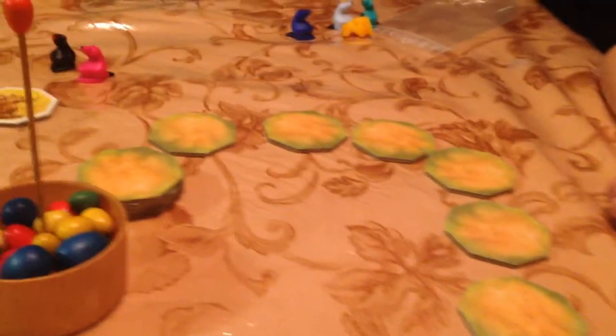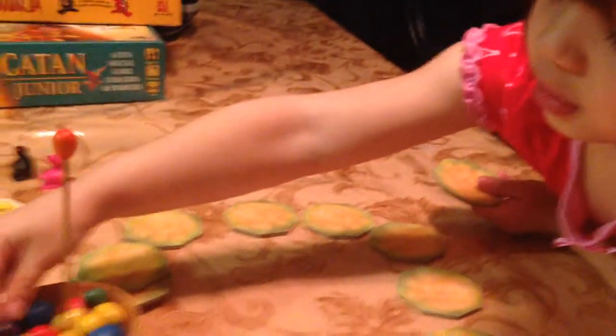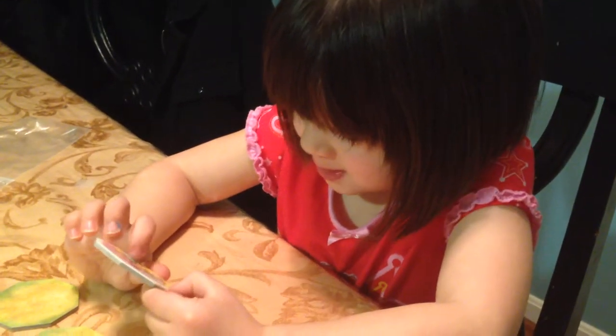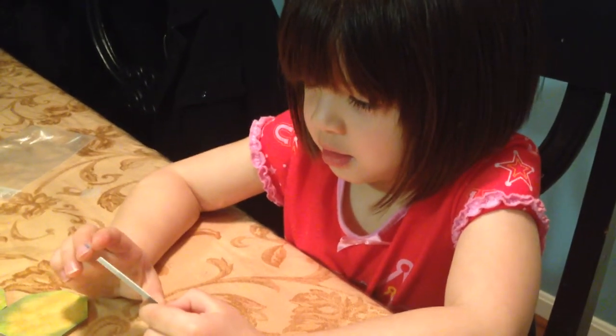And then what happens when you go all the way through and you get to the end? How do you win the game? You get the purple egg. Show me that card. And how many of those are there in the game? One, two, three, four, five, six, seven. Not how many eggs are on the card — how many of those purples are there? Just the one. One.